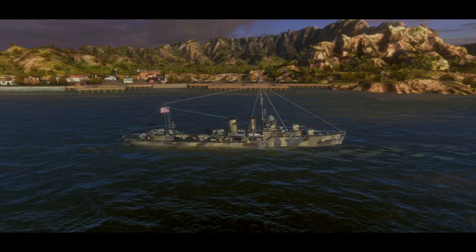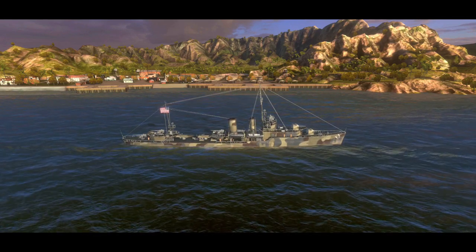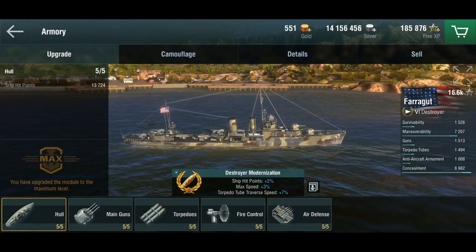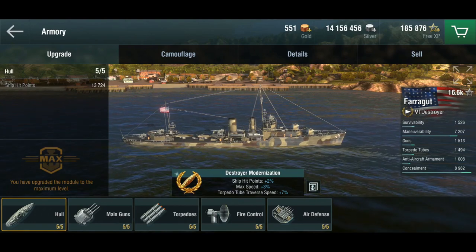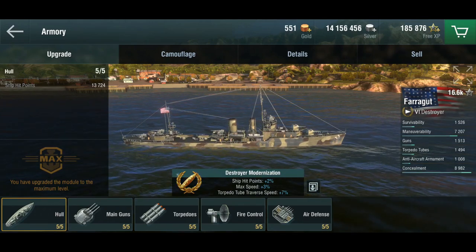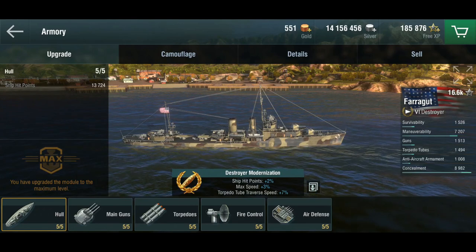Hello everyone and welcome back to World of Warships Blitz with Terry. I'm back and excited, and there are a lot of new things I want to be doing. Today we'll be starting with the Farragut, the American tier 6 destroyer, because we've been doing a lot of battleships and I don't want to make it too boring. This is actually the second American destroyer we're looking at — the first was the Sims, the premium tier 7.